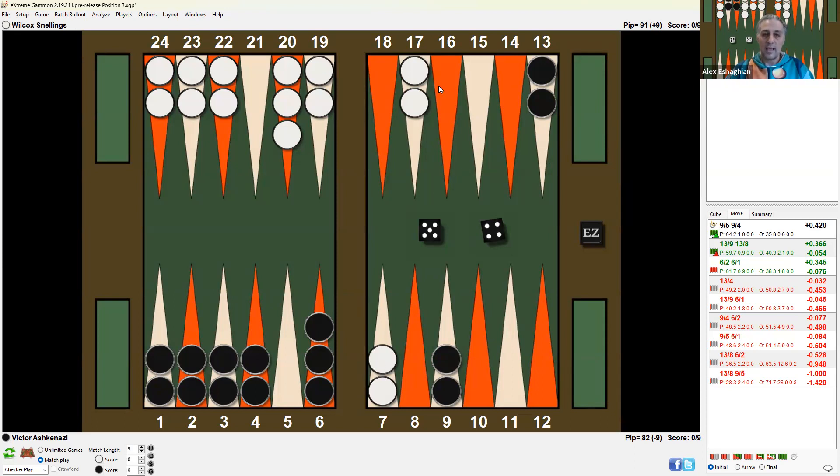So if white rolls a 6, he's going to have to play off the 8-point here and play inside. If you change it by moving this checker here back, now white has a little bit more timing to play a 6. It becomes more urgent to break the midpoint. So now it's worth it — it's slightly better, they're about tied, about 99% in favor of breaking the midpoint.